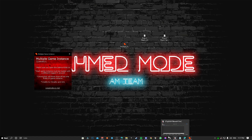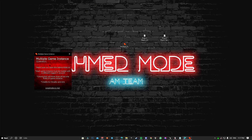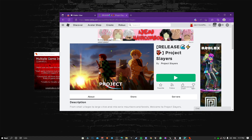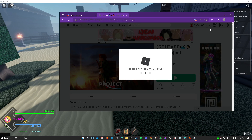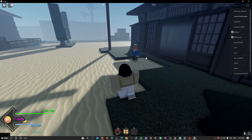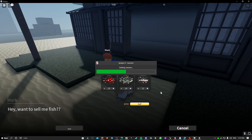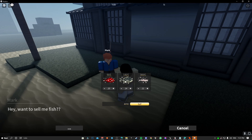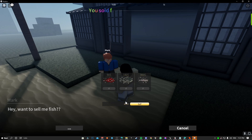You need to run two accounts on the same PC. I'm going to join with my alt account — the one I've been farming with — because I don't want to get banned. Then you join with your main account as well. As you can see, I've joined with my farming alt and you can see all the fish I've collected from farming for quite a while. There are some good fish here to sell.